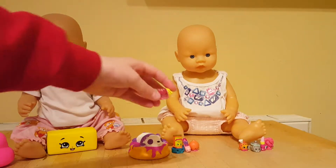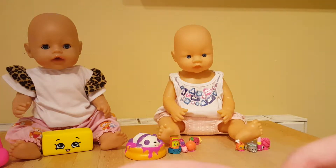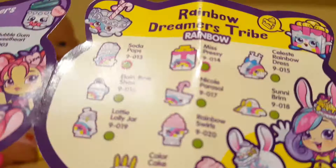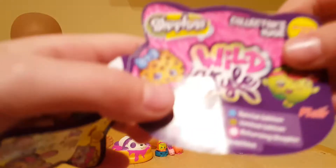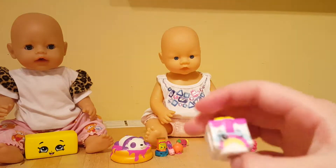That can go over there — this is a really fat one! We got one of the rainbow ones — here she is, from the Rainbow Dreamers Tribe. Checking the checklist — this is Miss Prezzy. So we got white and green, a common and a rare. The glazed fruit one was common; this one was rare.